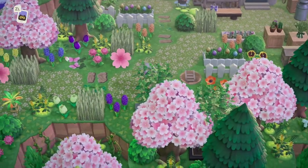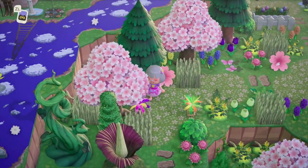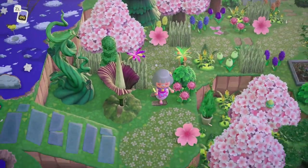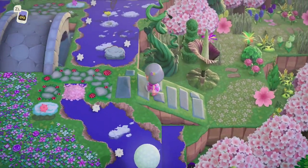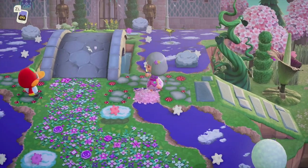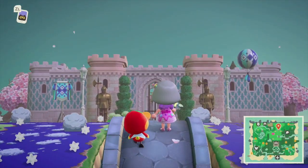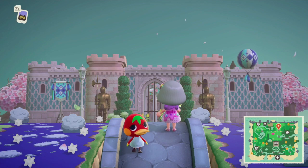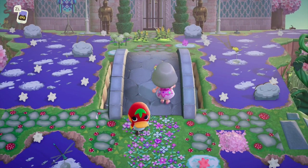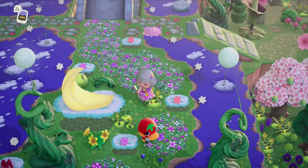Wow, this island — look at the amount of detail put into it. This must have taken her forever. Oh what is this — this is amazing! Did she make this code or is this a downloaded code? Oh, the castle! Sorry, I'm just looking at Ketchup — how cute is Ketchup! That code is amazing, I wonder who made it. This whole castle area — look at this!